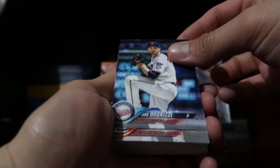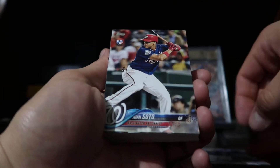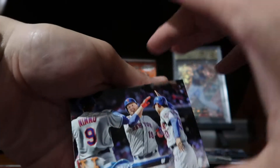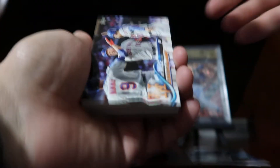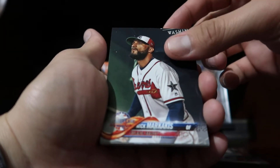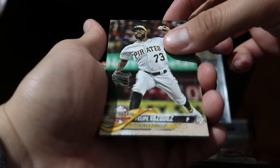So we have some Jake Odorizzi, Austin Gommer, Ichiro — oh, there we go, a Juan Soto rookie card! I'll put that up here so I can sleeve that in a moment. We have a Jay Bruce and Freddie Freeman.